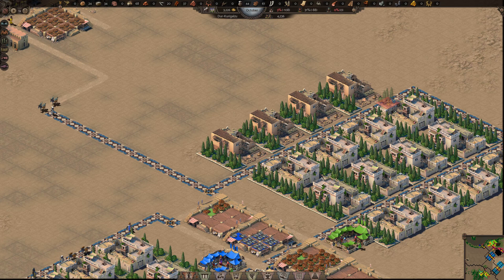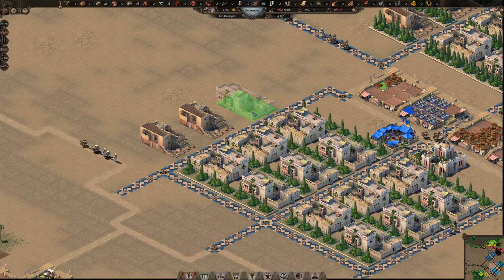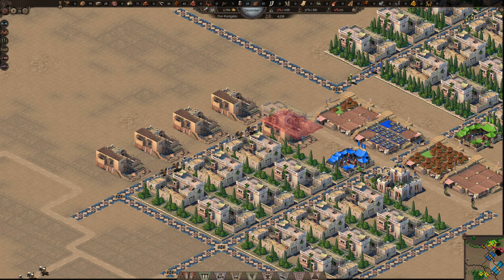With food levels high we should add more townsfolk, which means new villas. The design can remain the same: villas sandwiched between small cheap gardens with decorative roads around them. Just keep in mind to check your food distributor paths from the markets so that new villas will have access to food.